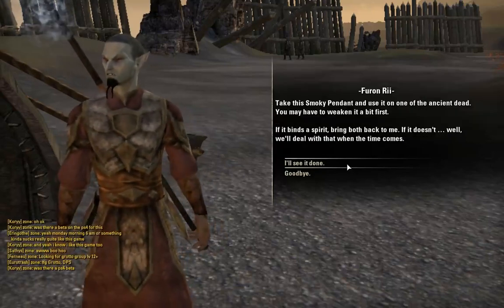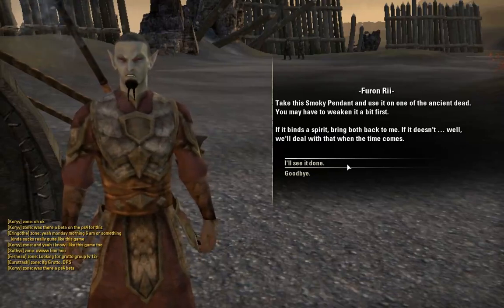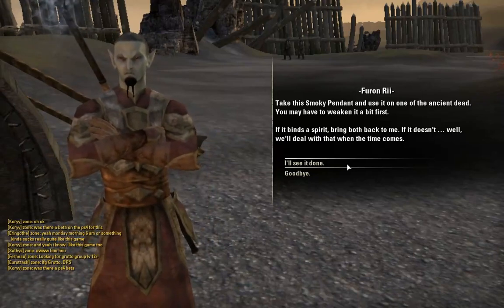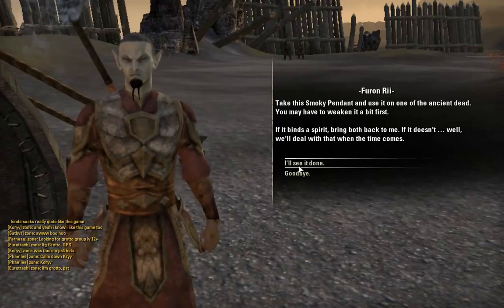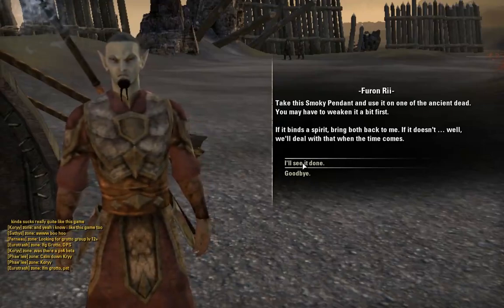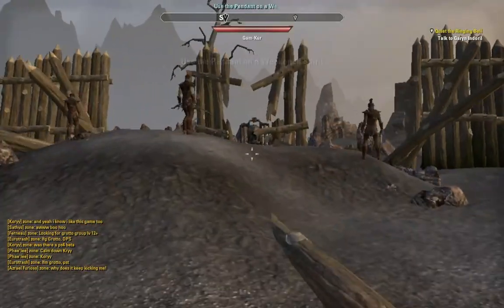Take this smokey pendant and use it on one of the ancient dead. You may have to weaken it a bit first. If it binds a spirit, bring both back to me. If it doesn't, we'll deal with that when the time comes. That doesn't sound like a very good plan, bro. Looks like the game... a little bit of latency never hurt anyone, apparently.